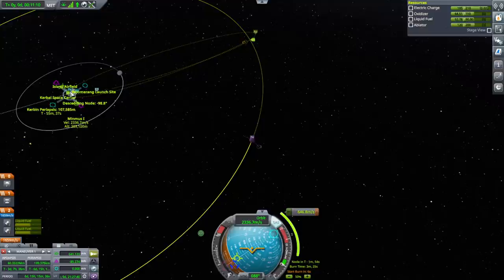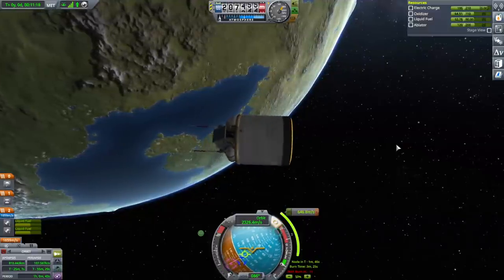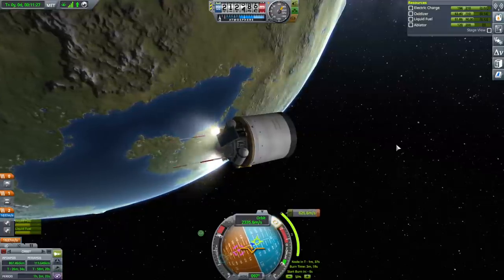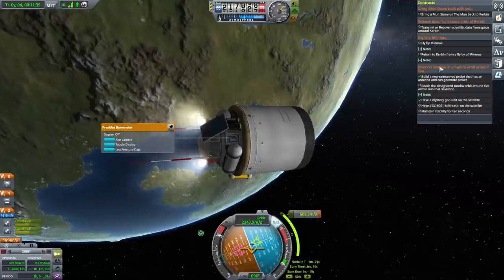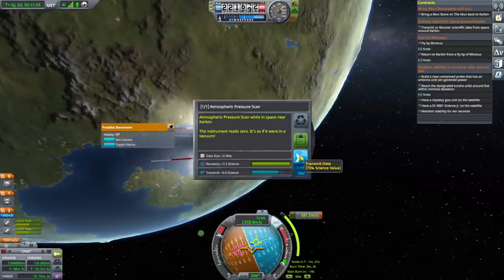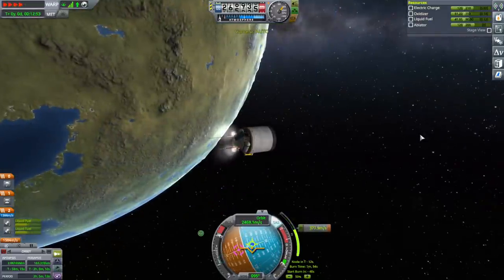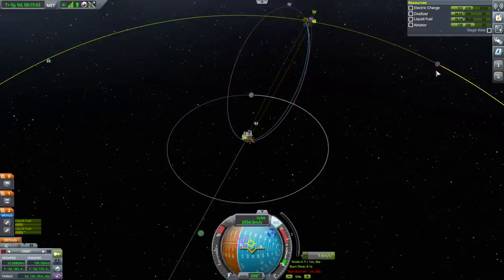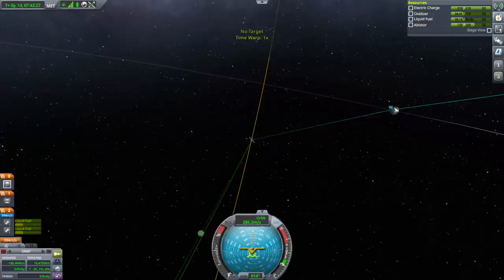We could have a free return here, it's a little bit crashy right now — we'd have to adjust that periapsis. We've got a node, we better start the burn now. Only a minor inclination adjustment. Science from Kerbin orbit — space around Kerbin. That should do. We're all charged up. Transmit. Fulfilled that contract. This time saved by the low thrust-to-weight ratio of the ant engine. I'm going to save orbiting Minmus for when we actually get paid to do it. We'll do the free return flyby thing.